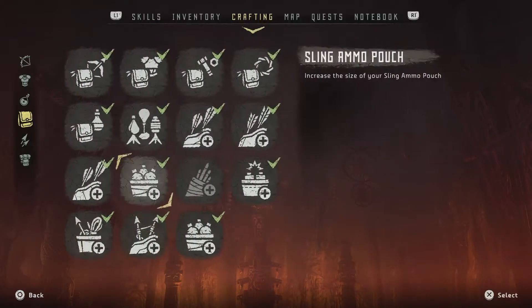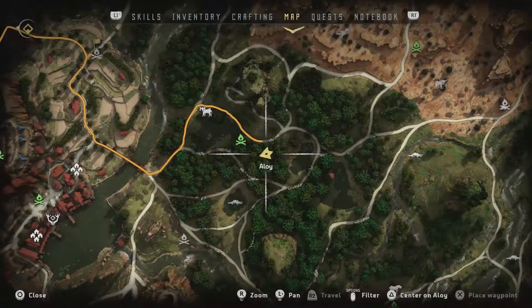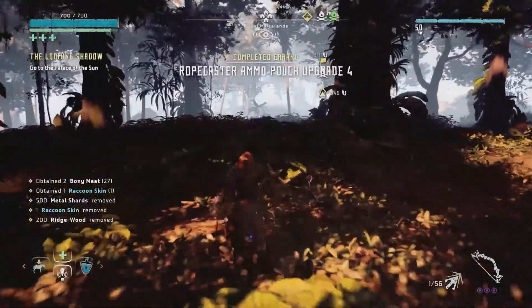So what was the one I did? Ropecaster — that's actually quite important. The rattler, not so much. But are we near water? We are near water. Let's go run over here real quick.